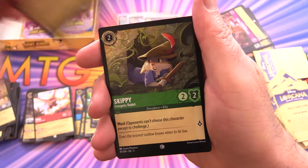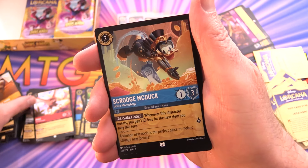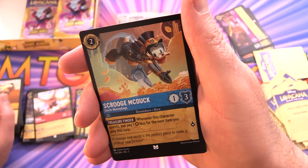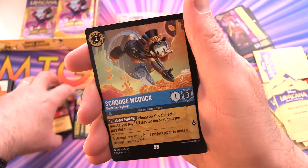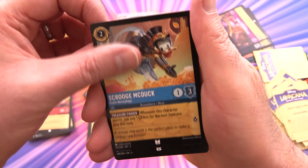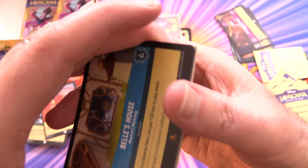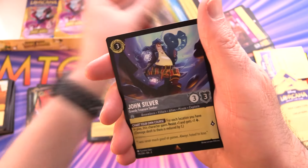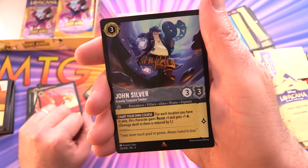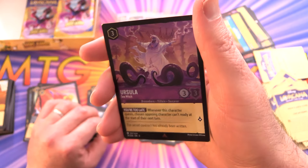Pack twelve: Mickey Mouse again, Billy Bones, Skippy, Volt Door, Quick Patch, and Scrooge McDuck — yes, Uncle Moneybags diving into the money pit. Wouldn't he hurt himself diving into gold? Rise of the Titans, Dive Bomb, and a rare location — Bell's House, Morris's Workshop. Second rare: John Silver, and a foil rare Ursula Sea Witch — fantastic.